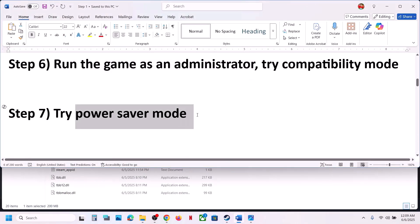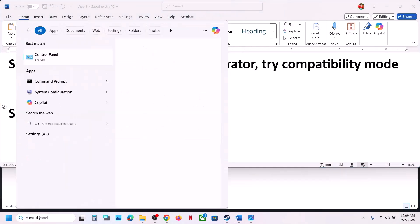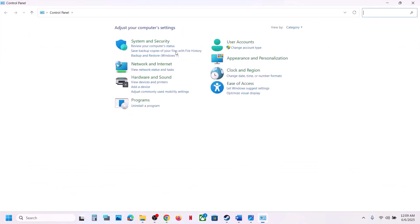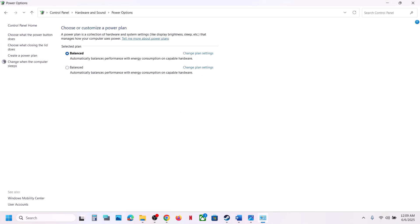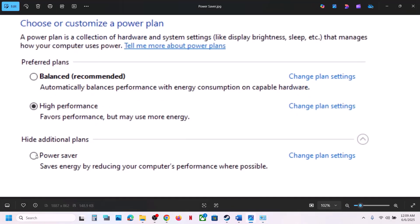The next step is to try Power Saver mode. Type 'Control Panel' in the Windows search box, go to Hardware and Sound, then Power Options. If you see Power Saver, select it and launch the game. You can also try Balanced — but for many players, selecting Power Saver has worked.